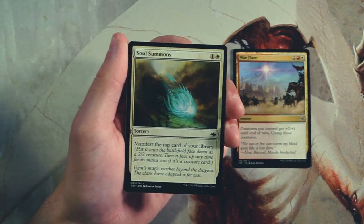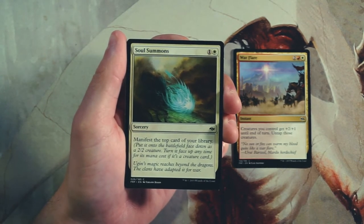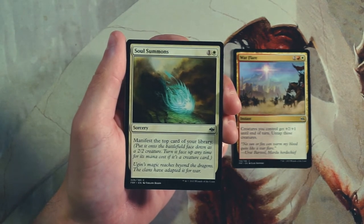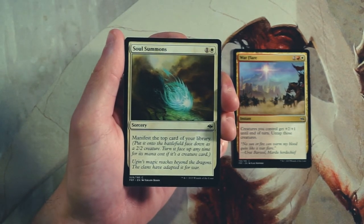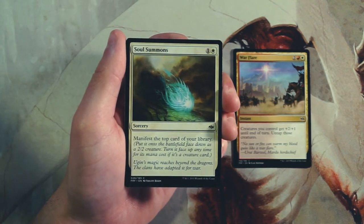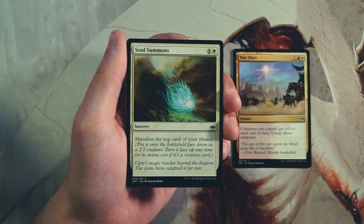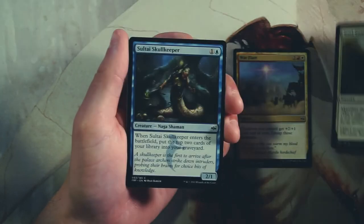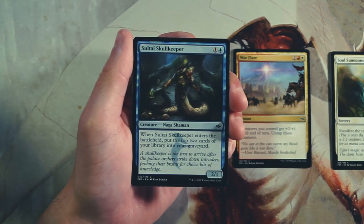Soul Summons is a sorcery that manifests the top card of your library — you put it onto the battlefield face down as a 2/2 creature. You can turn it face up at any time for its mana cost, only if it's a creature card, so you can't do that with an instant or sorcery. This is fine but I did not find it very useful when drafting this set. Sometimes you hit a land and late game it does next to nothing unless you hit a really good card, so I'm really not a huge fan and usually don't pick it.